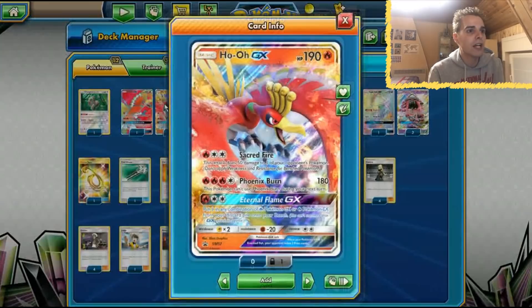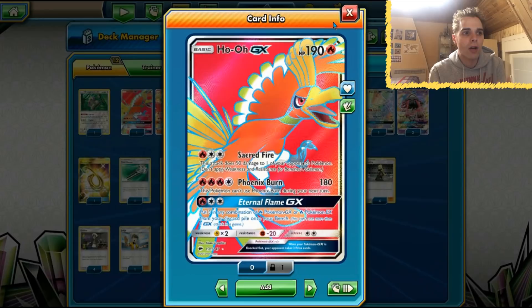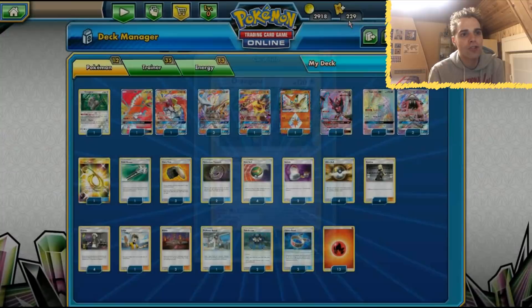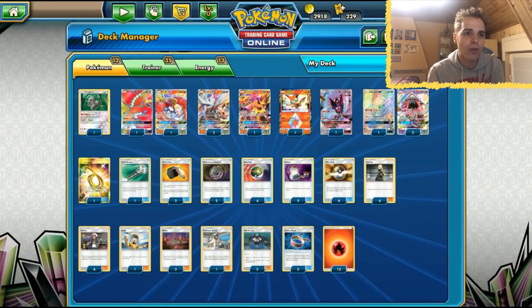That could be nice to set up a Ho-Oh, or maybe a Turtonator. We do run Choice Band. Dawnwings is in here just to have that switching mechanic, because with Phoenix Burn you cannot use it consecutively. So we rely on Dawnwings using Invasion so we can Guzma and still use Phoenix Burn next turn. There are also two Switches and an Escape Rope in here for when you might be stuck after Phoenix Burn.